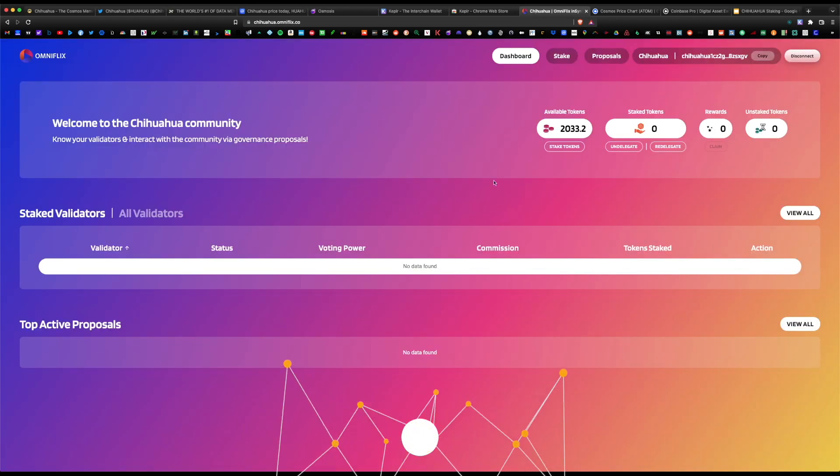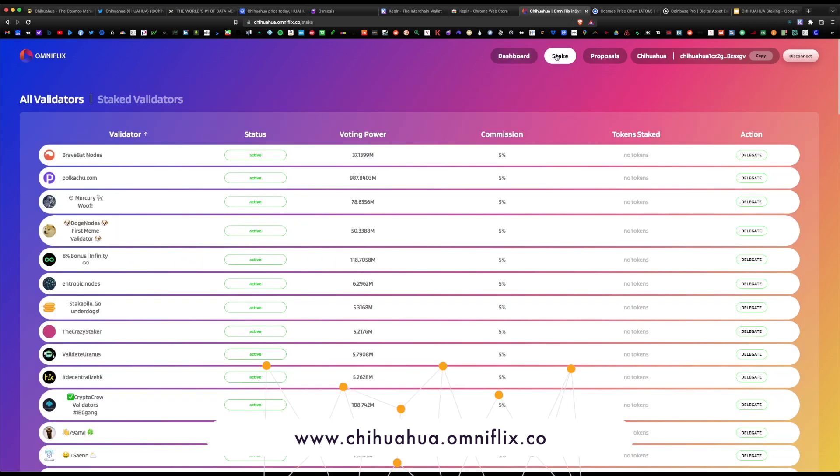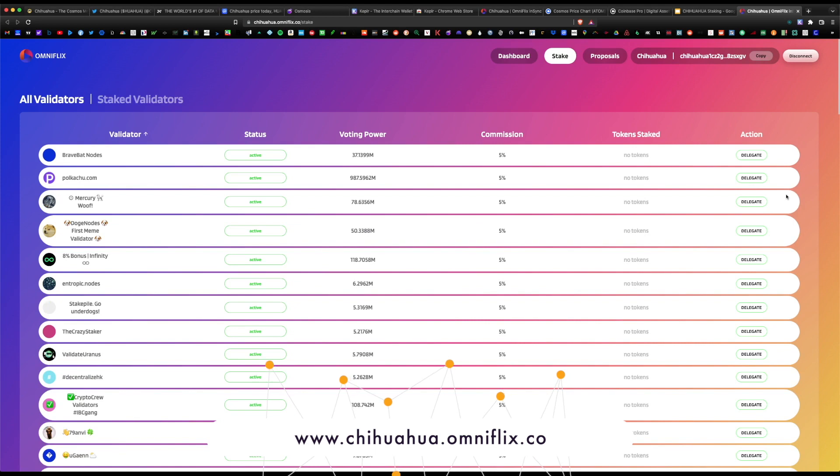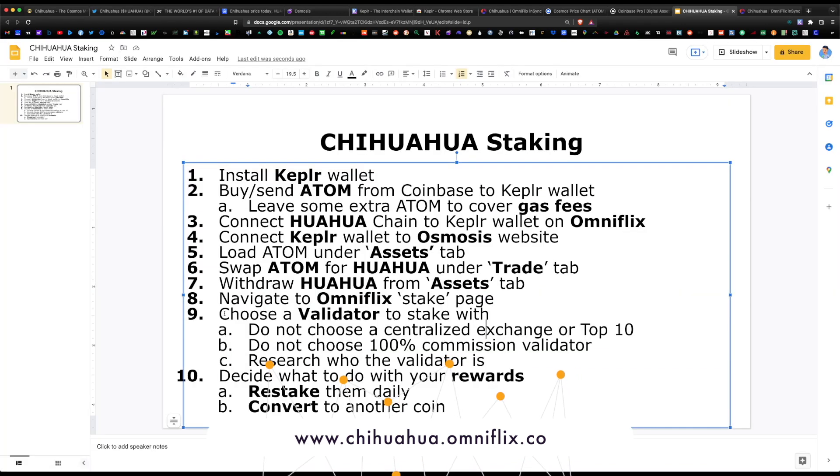The next step is to navigate to the Omniflix stake page at chihuahua.omniflix.co and hit the Staking tab, or simply click the purple Stake button in the Keplr wallet — you can earn up to 468% APR. From here you need to pick a validator. First, do not choose a centralized exchange or a top-10 validator — entities like Coinbase, Kraken, or Binance usually do not redistribute free airdrops to you; they tend to keep them.